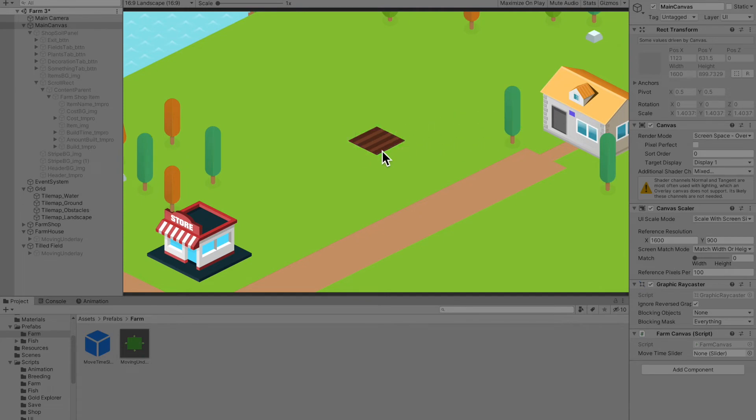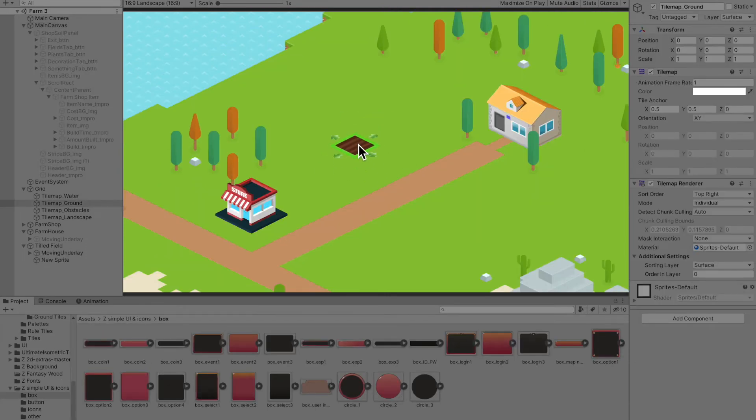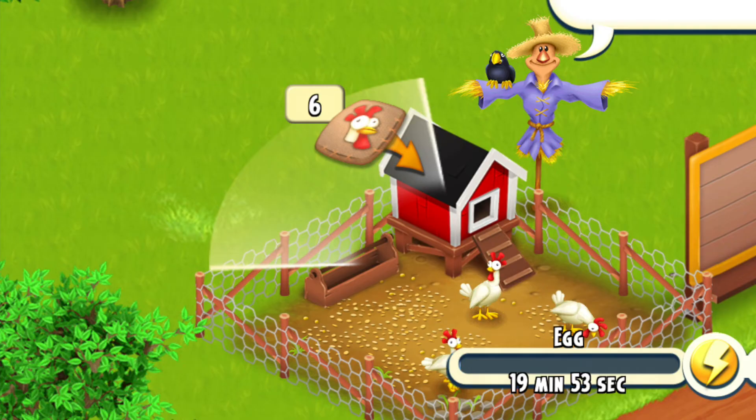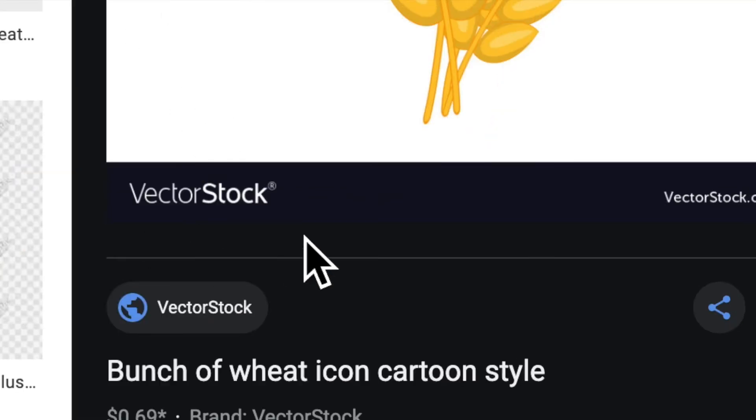Looks beautiful. Now I just need to make it viable, but I decided to draw some UI for it instead. It looks kind of like this, and if you play Hay Day, please don't get mad at me. Hay Day — good job bro. I like it. Why hello again, VectorStock? I see you have pretty good stuff for sale.